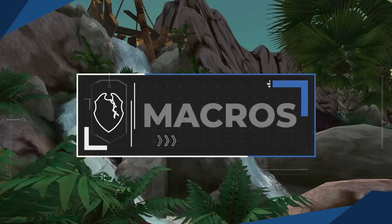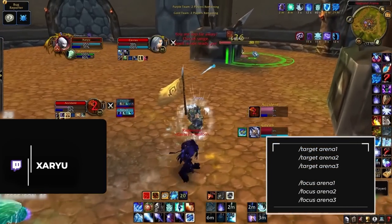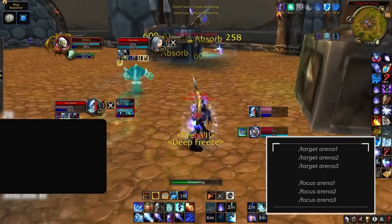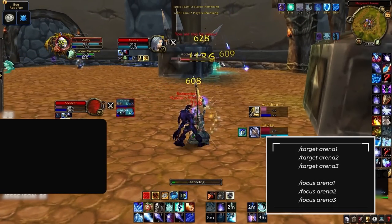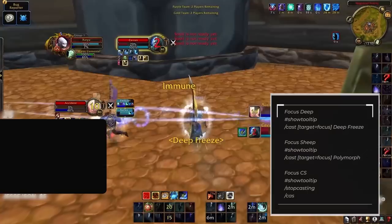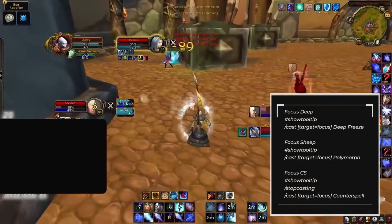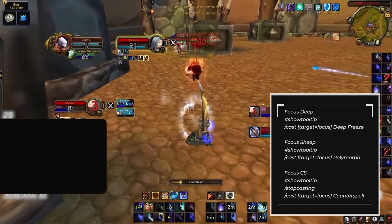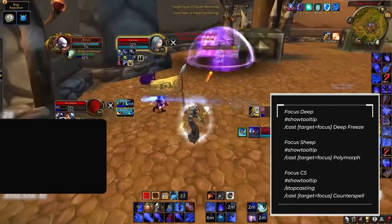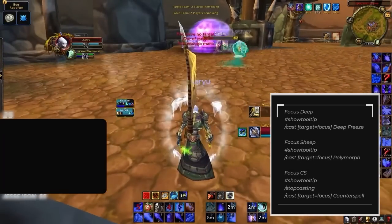Let's wrap up by going through your macros. Start with your standard target and focus arena 1, 2, and 3 — these make the game incredibly fluid and enable fast reactive plays. You'll want focus macros for your Deep Freeze, Sheep, and Counterspell. Alternatively you could have deep 1/2/3 or CS 1/2/3 or sheep 1/2/3, but that's 9 binds instead of 3. Our advice is to go with focus macros for now and branch into arena 1/2/3 later.